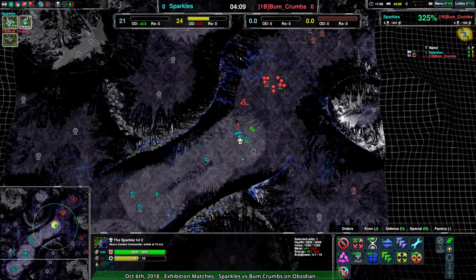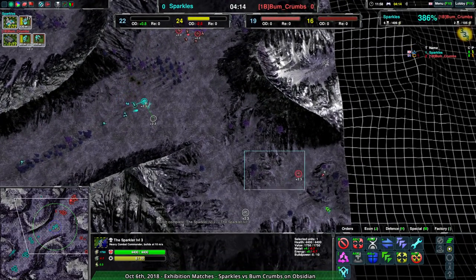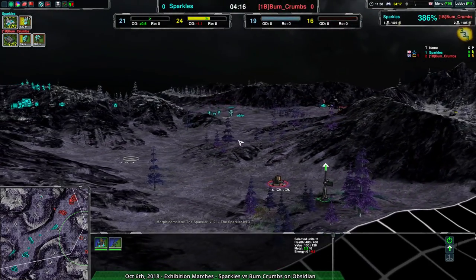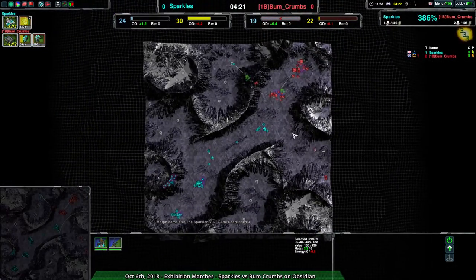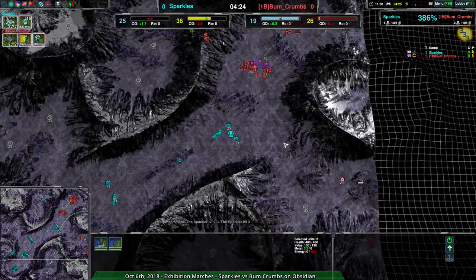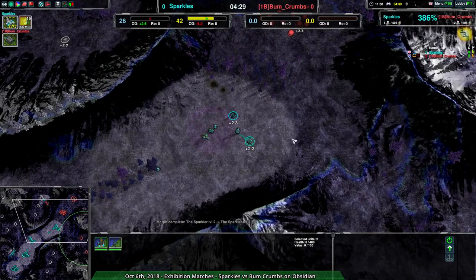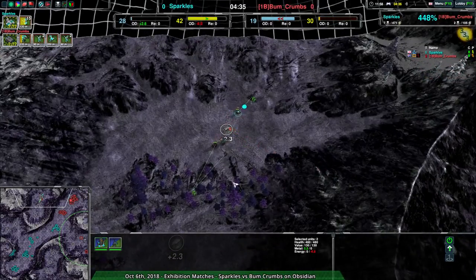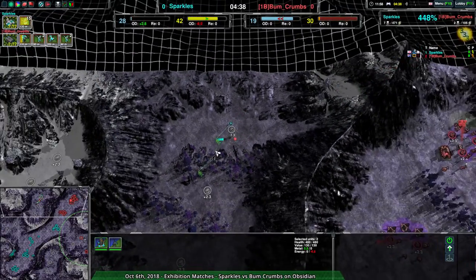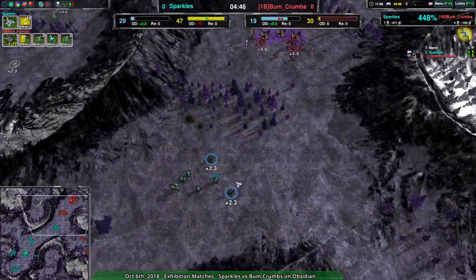It's kind of lucky for Bumcrumbs that Sparkles's commander hasn't gone forward enough to actually spot this expansion — the terrain is still blocking it. But Sparkles is just one small step from spotting this entire side expansion that Bumcrumbs is trying to hide. Meanwhile Bumcrumbs never managed to take the easier-to-hide expansion, since the bandit already came in from Sparkles right at the start.